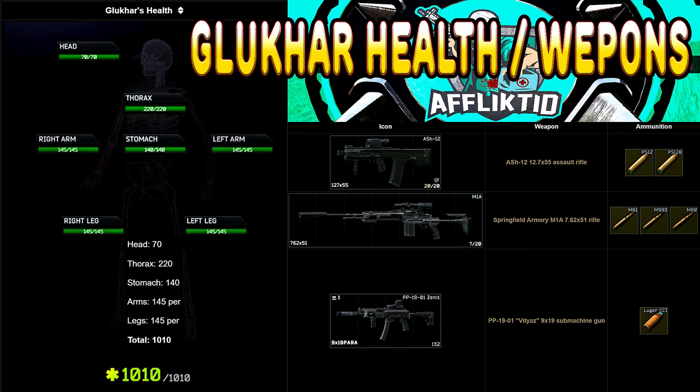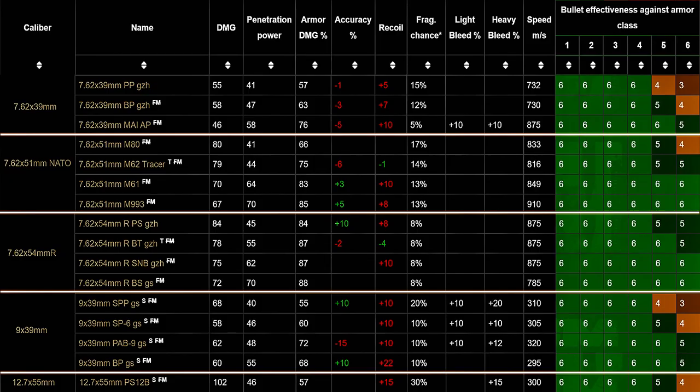The reason I specify 70 hit points to the head is because with that value, there are only a few rounds in the game versatile enough to one-tap him to the head and also be capable of effectively damaging him through the higher tier armor that he's capable of using, as well as his guards who will probably also be using high-tier armor.